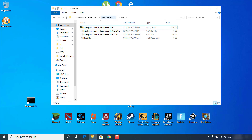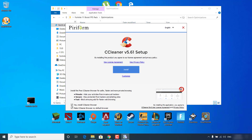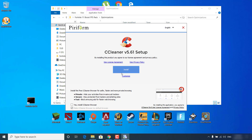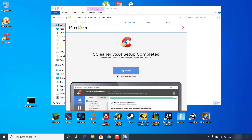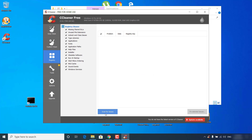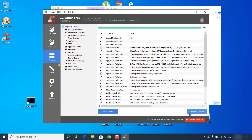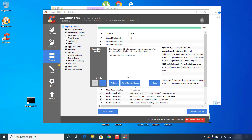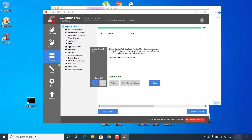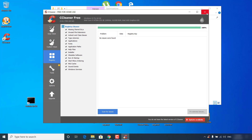Go back to the Optimizations folder and open the CCleaner setup. Click Yes, uncheck 'Yes, install CCleaner Browser' and click Install. Click 'Run CCleaner', then click on the Registry tab. Make sure all items are selected and click 'Scan for Issues'. Wait for it to finish. Once done, click 'Fix Selected Issues', click No, then click 'Fix All Selected Issues'. It should say 'Issue Fixed' — click Close and then close CCleaner.